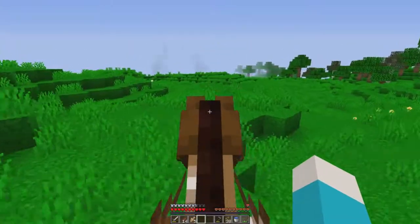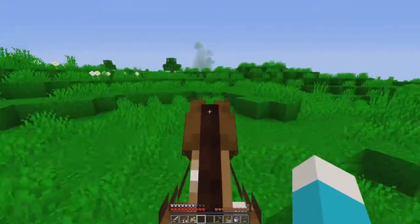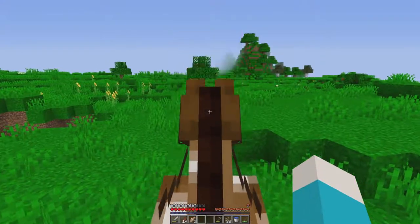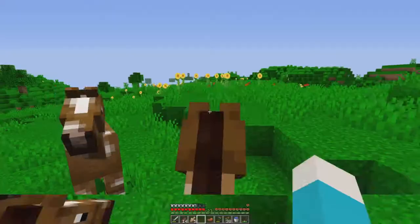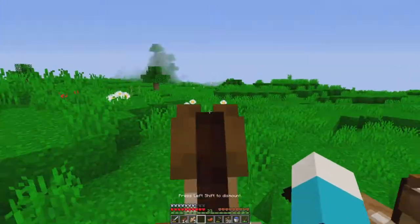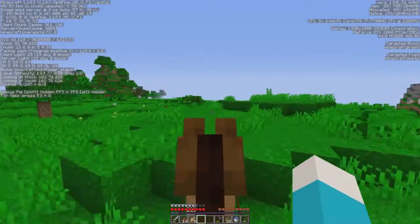Let's put our saddle on it. They seem to have the same amount of speed — what about your jumping? The other one seems much better, but the two of you will be fine for horses. I'm just going to take you with me for now — you're the one that jumps really high — and we're going to go back home with you.